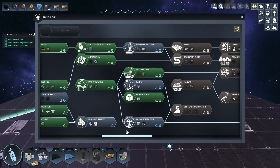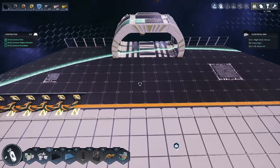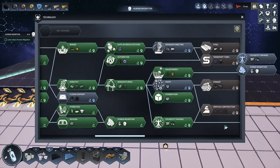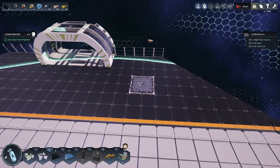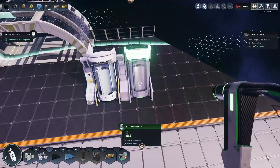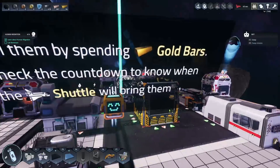We're going to research human migration and habitation chambers. Now we have human migration researched. Let's build some sleep pods. Weirdly, these pods don't require any power or resources. I'm going to build three of them. To call astronauts: build a docking station, call them by spending gold bars, and wait for the shuttle to arrive. Let's do that — calling one now. Should be arriving in about 30 seconds.